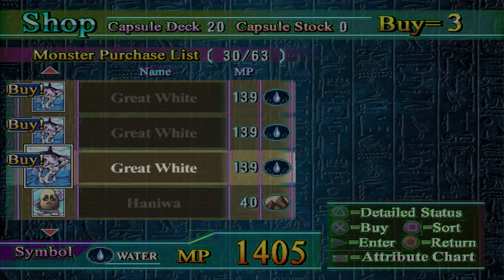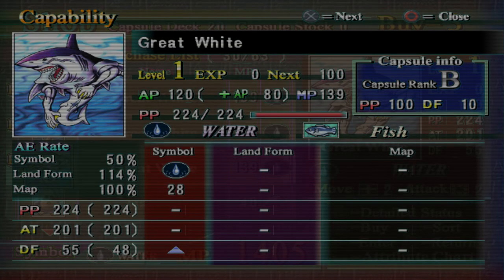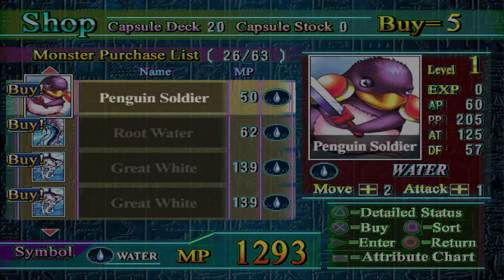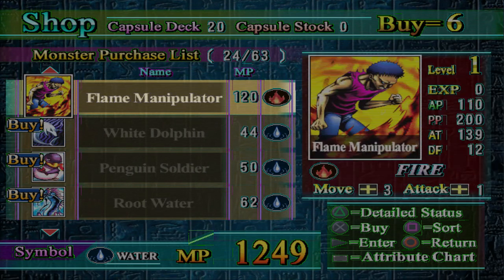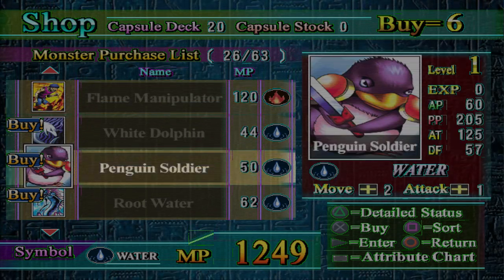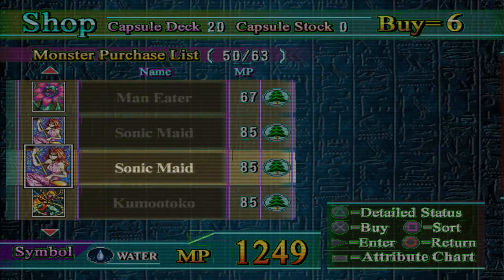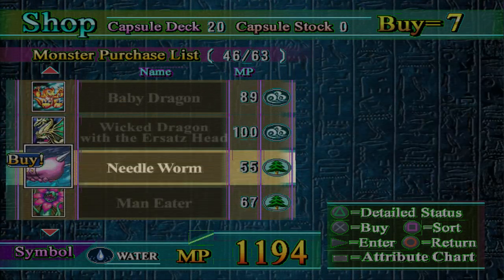Although we're going to have triple Great White. Great White's pretty good on a water symbol because it's only got 50% symbol effect rate, so the fact that the symbol does almost nothing doesn't matter too much. Also Penguin Soldier's really good — we'll be evolving that. But Needle Worm's excellent.